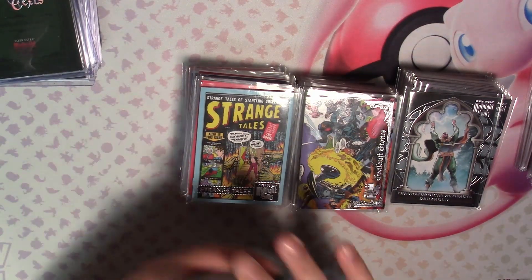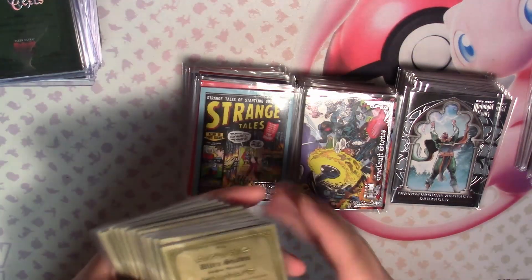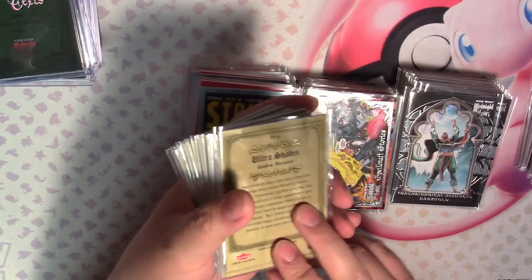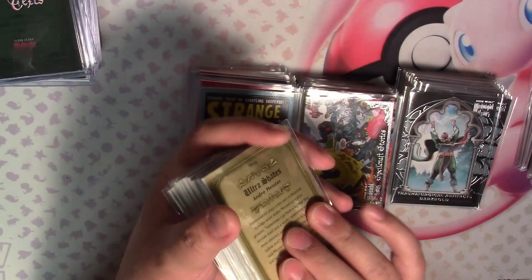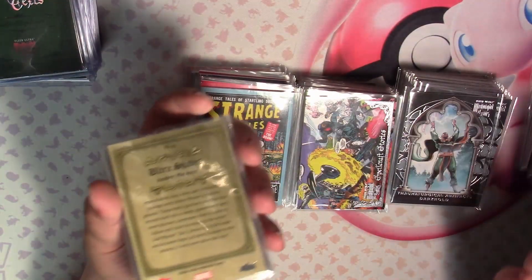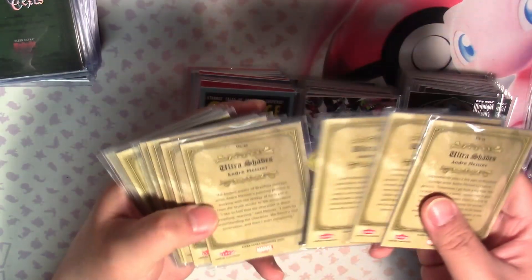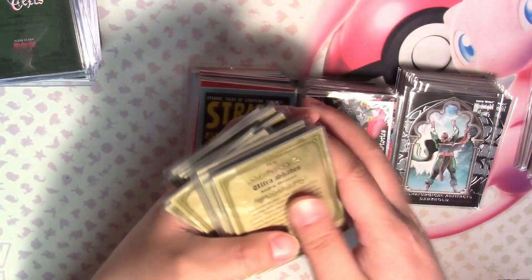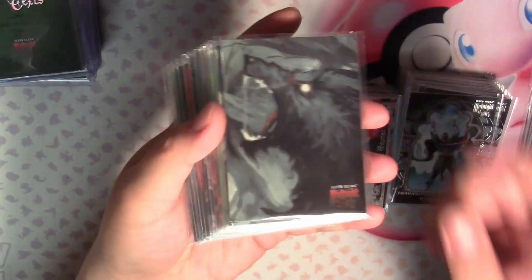As for Ultra Shades, let's move on to Ultra Shades. I really don't know how many cards are in this - I think there were 50, possibly, because I only have up until number 33. I believe there are some short prints and super short prints, but I'm not sure what numbers they start at because I don't have a checklist. Obviously I didn't get all of them. In one case I got about 13 Ultra Shades cards.